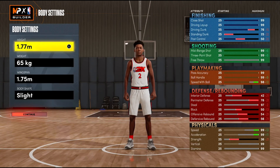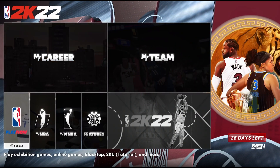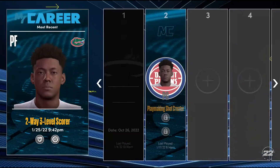Once you've edited the build, back all the way out to the main menu and change your settings — specifically change your units of measurement from metric to imperial, i.e., feet, inches, and pounds. Then from there, edit the build and set it up to be the best glitched Trae Young build.